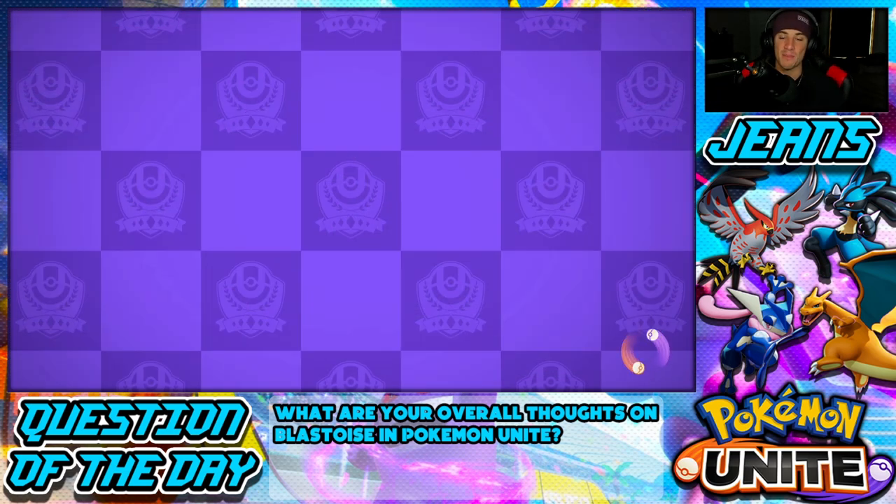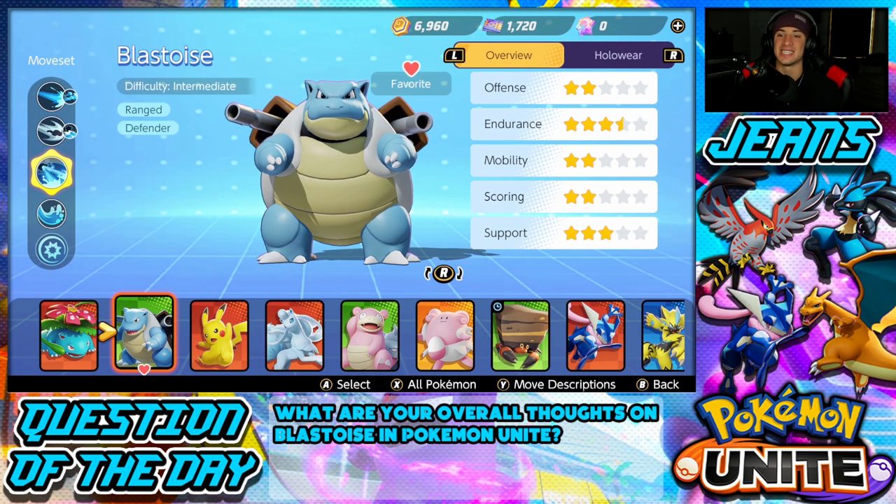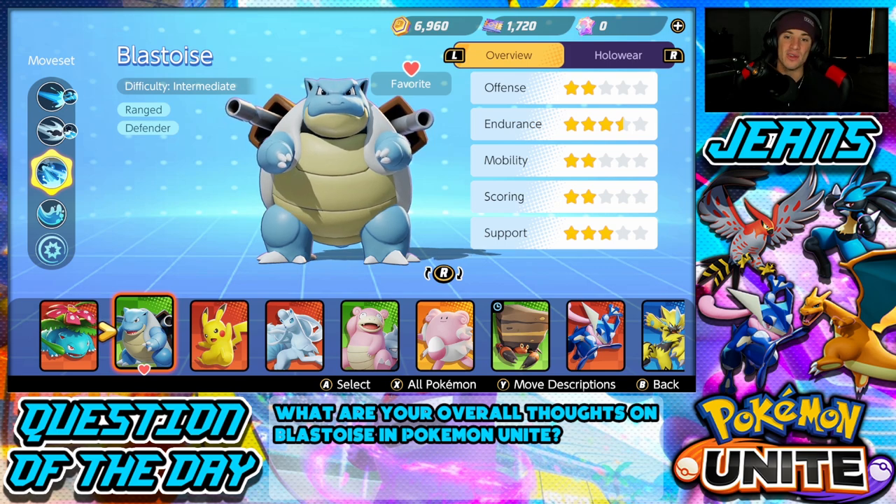Let's head down into the Pokemon Dex and check out his stats. His offense is two stars, endurance is three and a half, mobility is two stars, scoring is two stars, and support is three stars. This is a Defending Pokemon and it is very good at controlling battles and helping out your team.